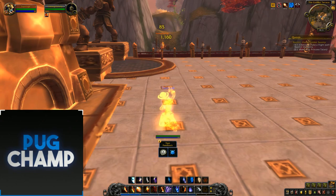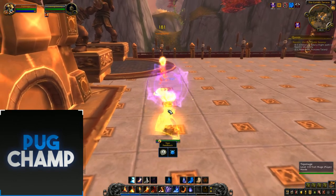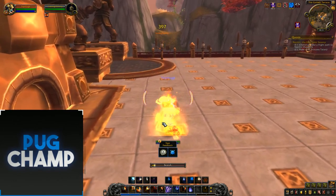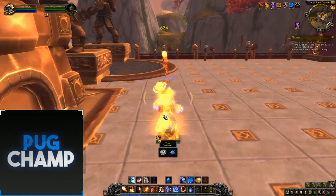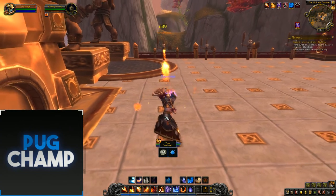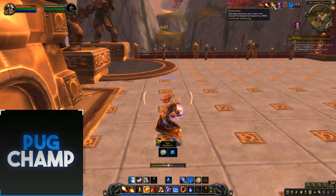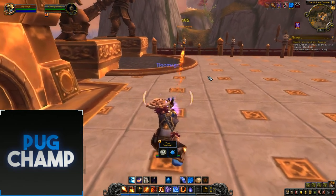So I use Combustion now for the guaranteed crit, and Time Warp to get a bit more haste. Now I use my instant. That's all instant. Use my Pyro. Use my Pyro again. I want to see if there's a light-up animation for Pyroclasm — yep. They should probably make that light up more clearly because not a lot of people can see it.